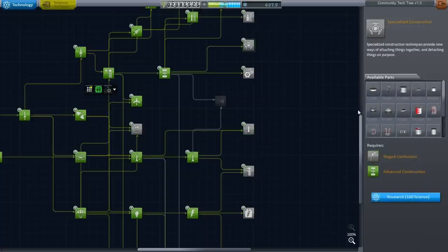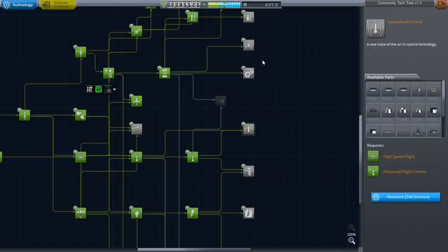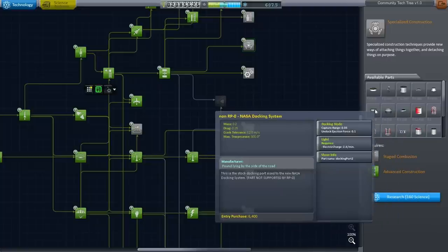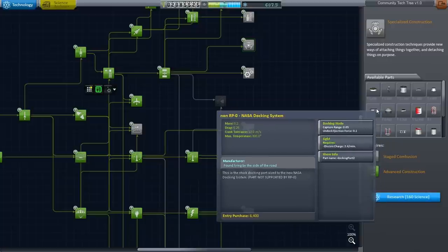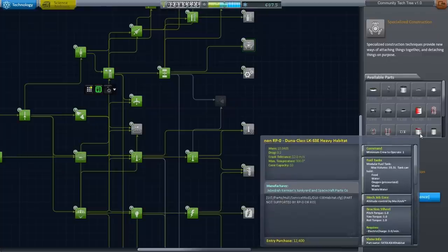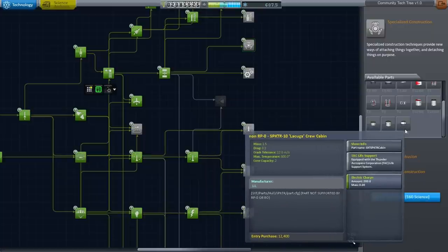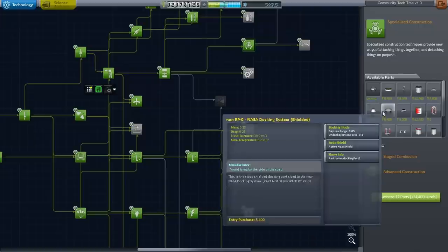Well if I can have that, I have no idea why I wouldn't be able to use the docking port. It's just a matter of having a mating pair instead of androgynous ports. These do have the penalty of being much heavier — this is only 0.036 tons whereas these are 0.2 and 0.25. They've barred me from so many parts. Oh, the crew cabins are also non-RP0 — that would have been a nice one. Anyway, I'm researching the two docking ports here.